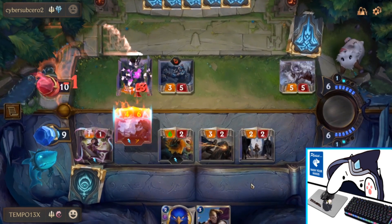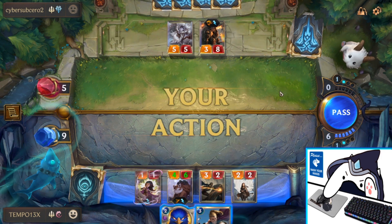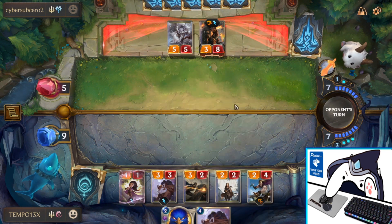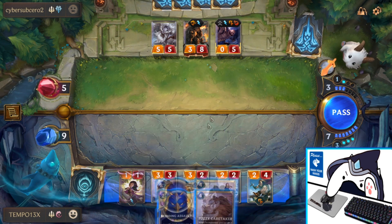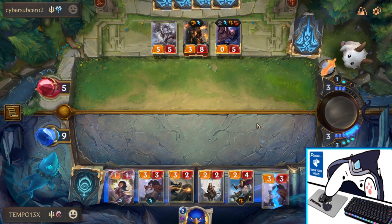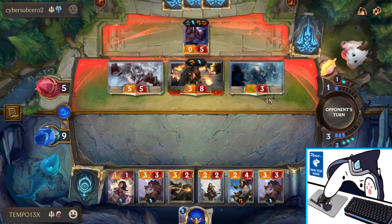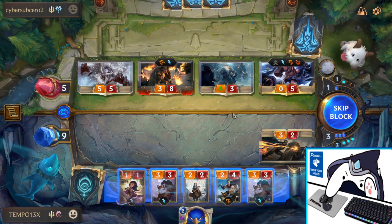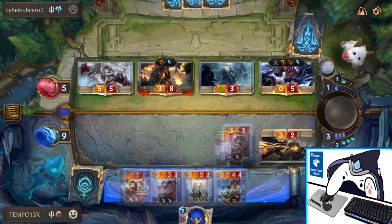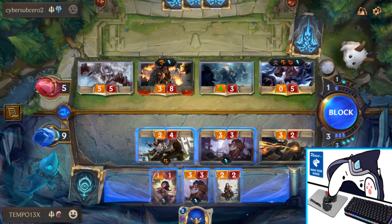If I Single Combat anything else, I miss out on damage. He's at 5 HP going into turn 7 on his attack turn, so it might actually be too hard for him to catch up. He has to play like a couple of things this round to outpace my board. We'll play another Caretaker. I'm going to block here — it puts me at 1 HP — but Protégé will still live, so that's fine.